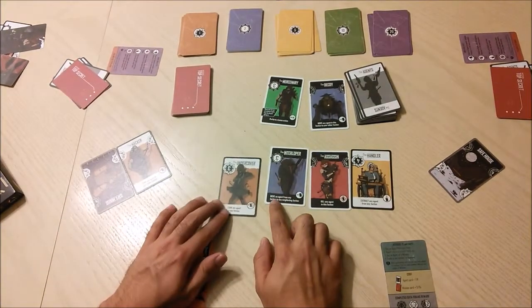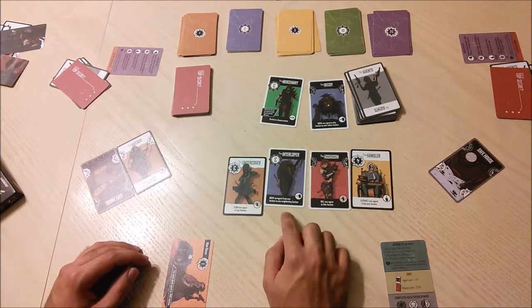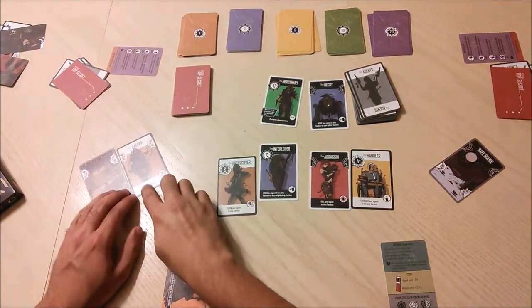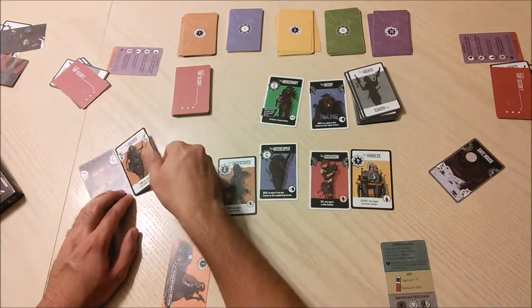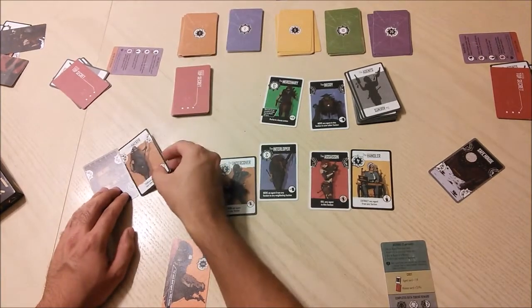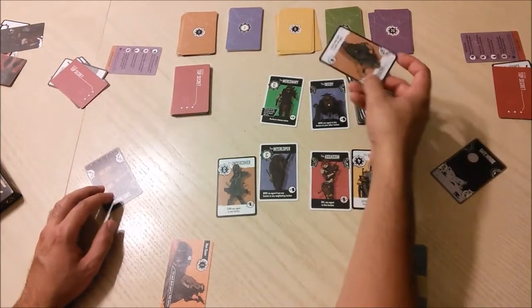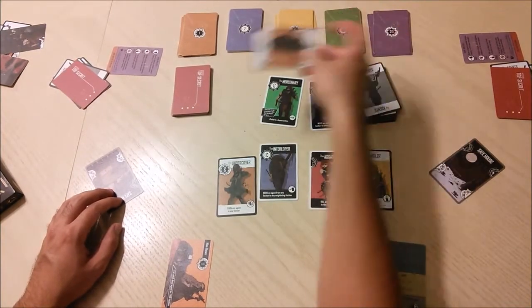The Move action lets you move an agent from any faction to any neighboring faction. For example, I could move the Hacker from here to there. Note that the arrows should always point to the same player when you move between factions — so if I moved him to the safe house over there I would have to rotate him so that the white arrows are still pointing in the same direction as before.